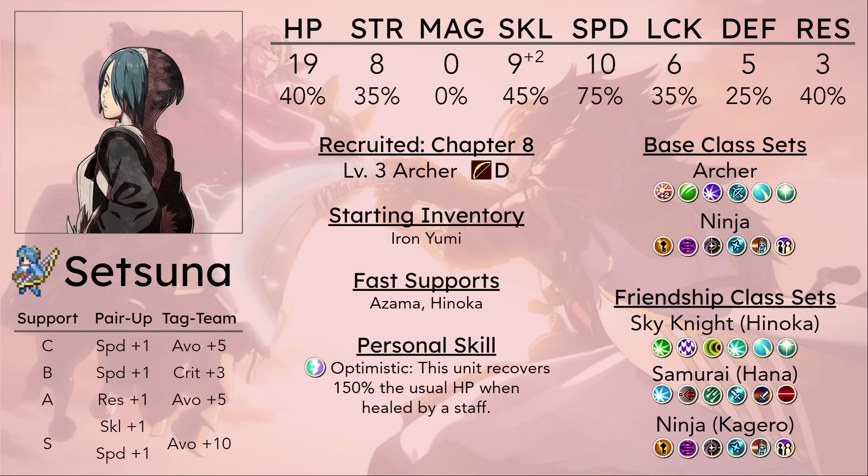It is nice that she gets Quick Draw. Being stuck in Archer kind of does her a solid, because not many other classes would help her get that extra damage output, even if it's only on player phase. The problem still lies in the fact that she can't really enemy phase at all — she's locked to 2 range, she doesn't have any bulk, and she still needs speed support to even double things.